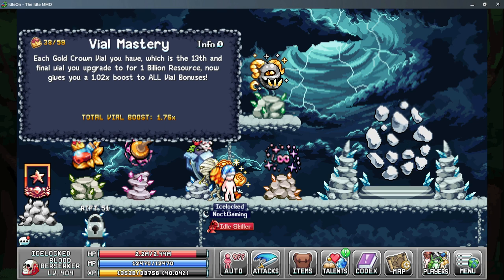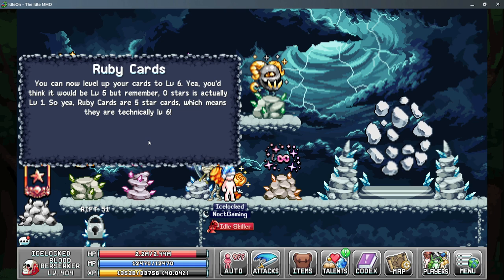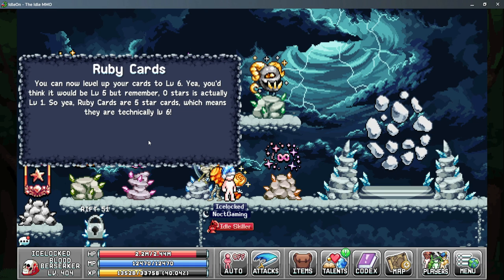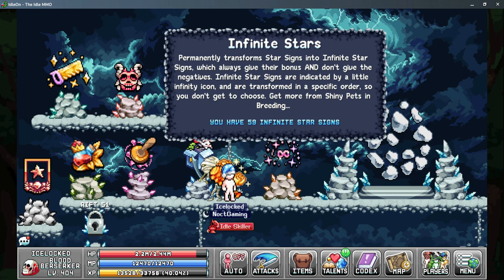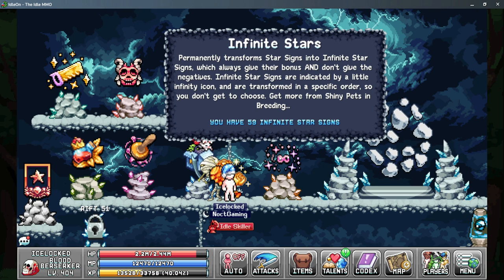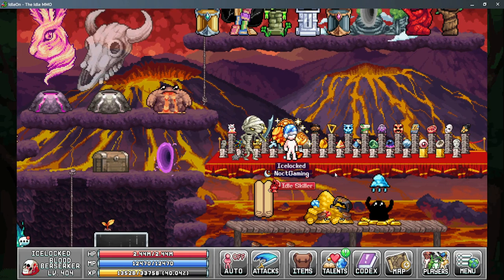Next up is ruby cards — another grind but it can really help your overall gains, increasing your fishing cards and also making those passive. You can also increase your card sets to the ruby level, giving another 8% from the easy resource card set. The other thing worth mentioning is infinite star signs, which makes all of your star signs active at all times and removes their negative effects. One thing to note: if you're doubling your star signs it only doubles the ones that are actually active, so you still need to select the proper star signs for the doubling to work on the ones you want.